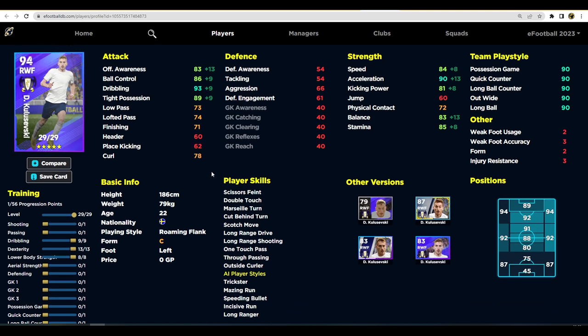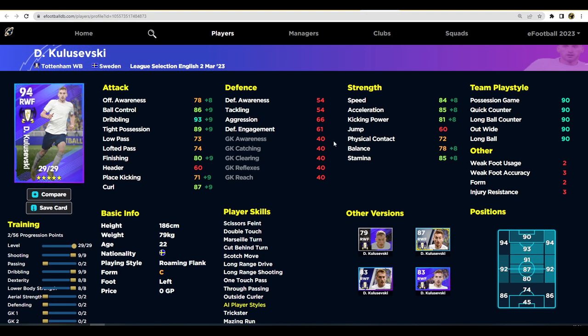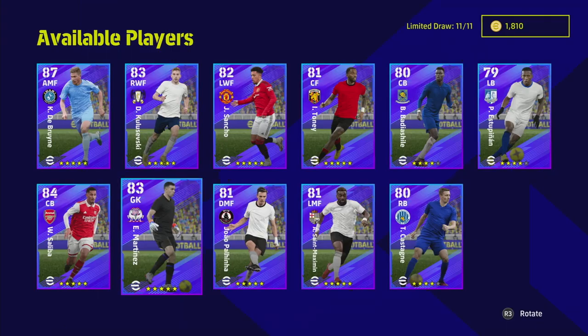Kulusevski is intriguing. He's a left footer, so you have to cut in for shots, but shots have been nerfed which is why shooting progression is largely ignored here. The build gives 93 dribbling, 85 stamina, 84 speed, and 90 acceleration, along with every player skill you could want — one touch pass, scotch move, cut behind, marseille turn, double touch. If you put nine into shooting you get 87 curl and 80 finishing for a Messi-esque shooting profile, but unless you're an exceptional curled-shot shooter, the nerf from outside the box makes scoring very difficult.